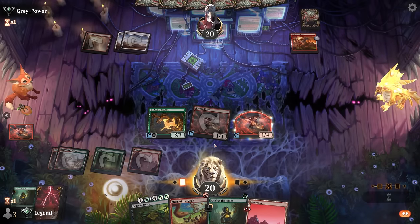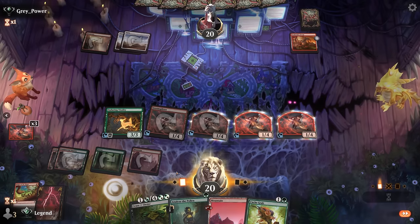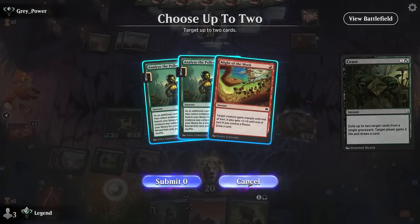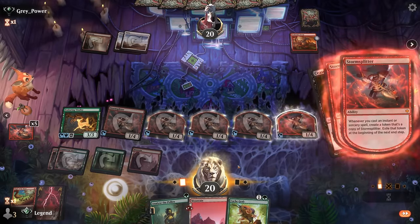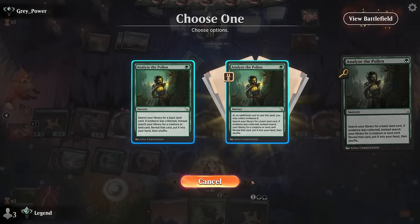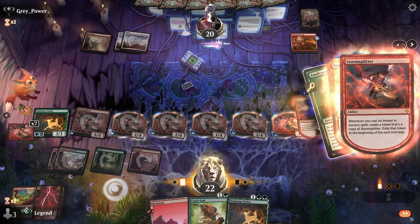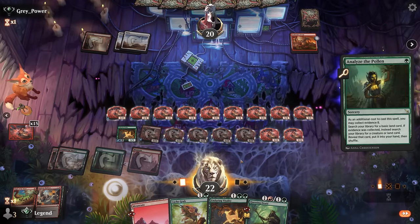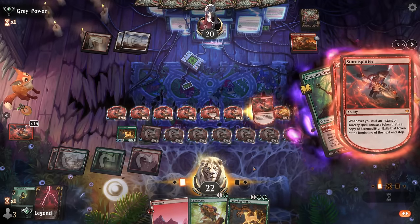We can immediately tap for mana and Analyze to get a land, then cast Might of the Meek, getting two copies. Then we can Cease and Desist — submit zero, draw a card — and then Analyze to get our adventure creature with Collect Evidence, since that's another way to trigger Storm Splitter. Standard has changed drastically with this one release.